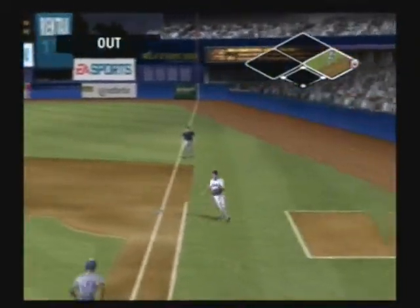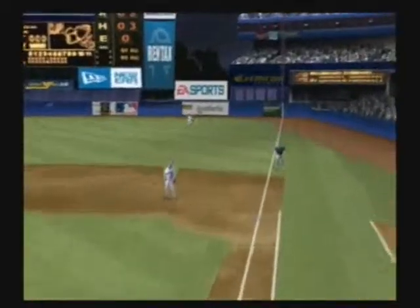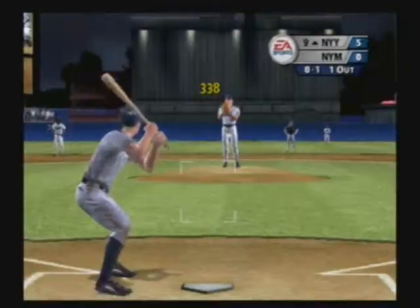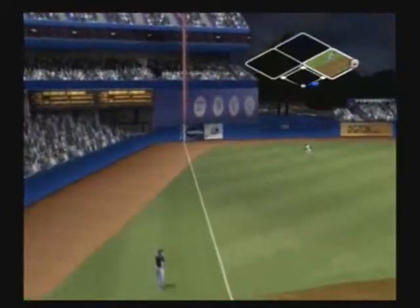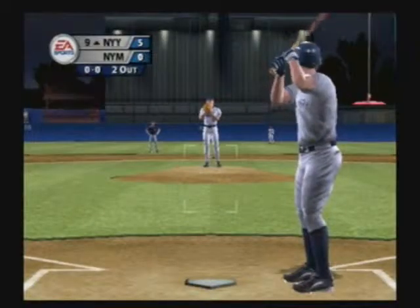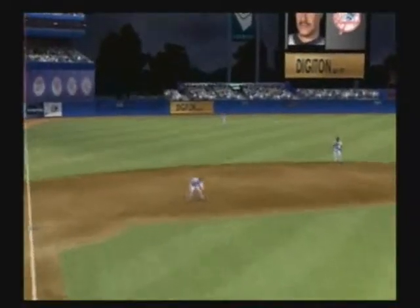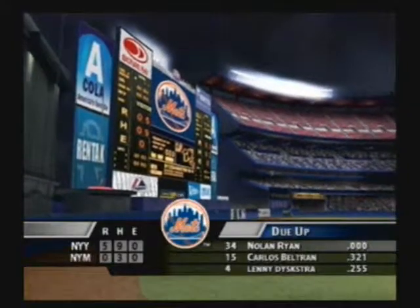He sends the pitch out to the right side — got him for the out. Now batting Phil Rizzuto. Curves foul. You better not let this guy get on base — he will run you to death, he's got super wheels. It's a high fly ball to left. Right there we saw why he's considered one of the best fielders — great catch. One word springs to mind when you watch this pitcher hit: ugly. They got him for the out. Going into the bottom of the ninth, New York leads by five.